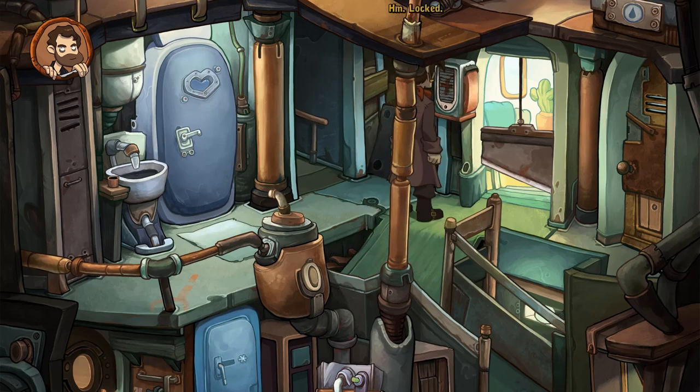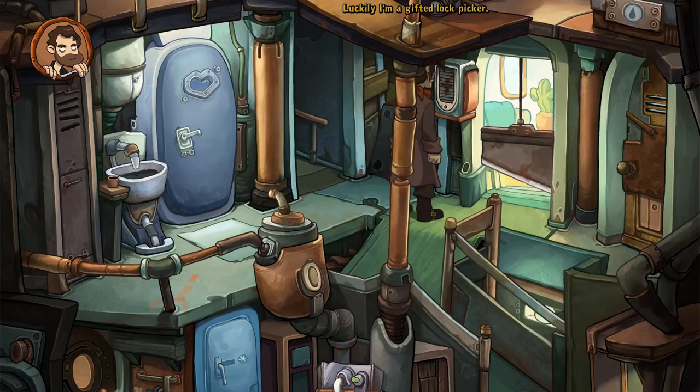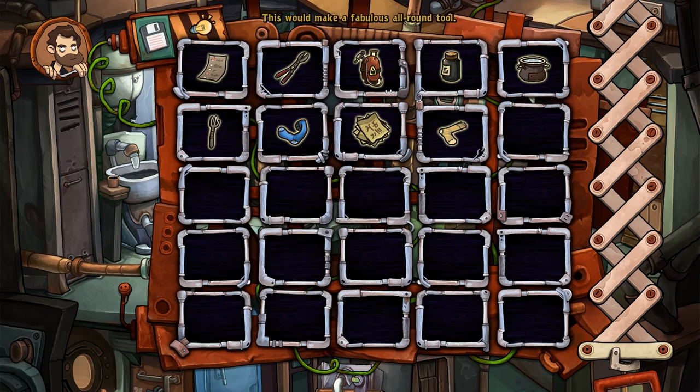First aid kit — locked. Tony must have the key. The first aid kit saved my life several times, but since the time I tried to build a shrapnel-propelled jet, there's no band-aid left. The only thing in there now is Tony's tranquilizer — we need it. Let's use the bolt cutter. Luckily I'm a gifted lock picker. Damn, that would have been a piece of cake with the right tool. But where's the right tool? Those are two socks — but I need a pair. I don't want to show up in Elysium dressed like an idiot.